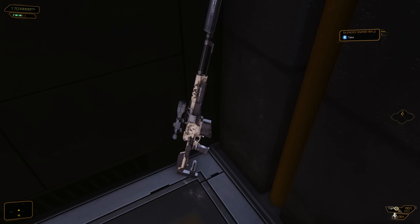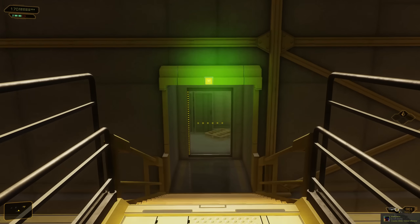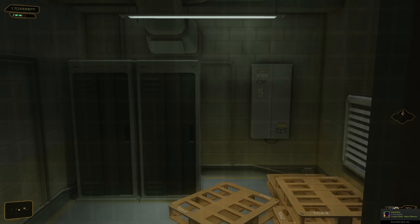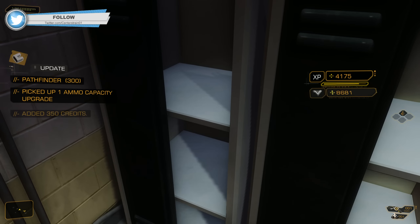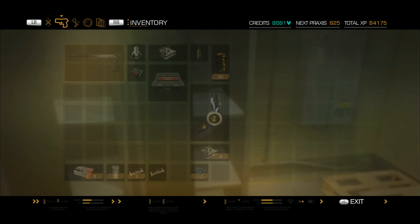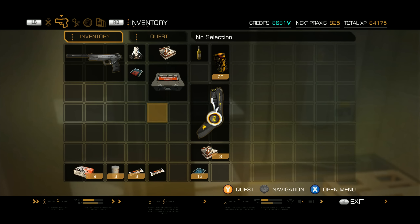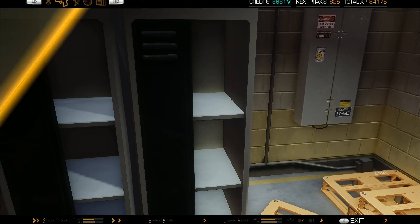That's right — if you come over here you can pick up a sniper rifle. That is a kill sniper rifle, not a tranquilizer rifle. We got pathfinder here too — let's just pick that up and look at it. I think we're already pretty much full, we don't really need it.